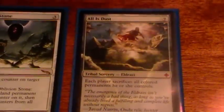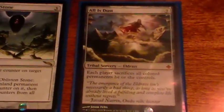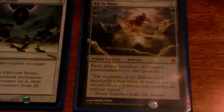Now we've got All is Dust. This one's kind of cool. Basically it's just as good as Oblivion Stone, but it can't destroy artifacts, which is kind of annoying. But it's a cheap and easy way to destroy enchantments, planeswalkers, and other annoying things on the board.